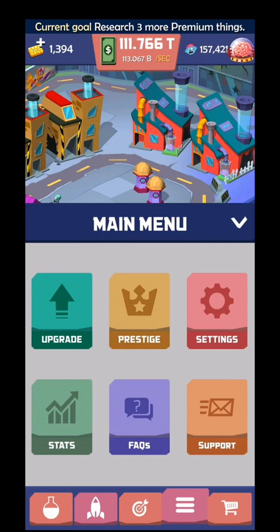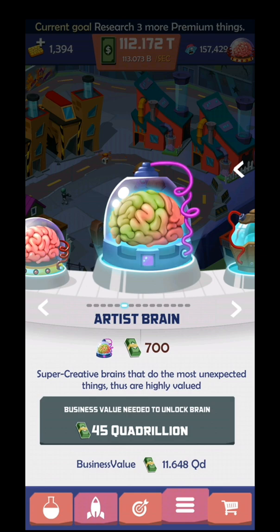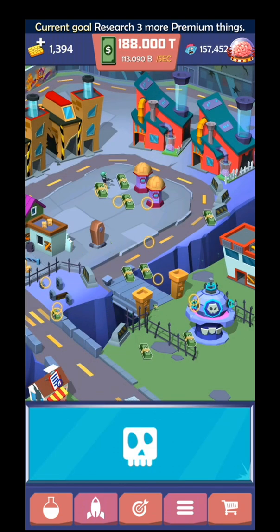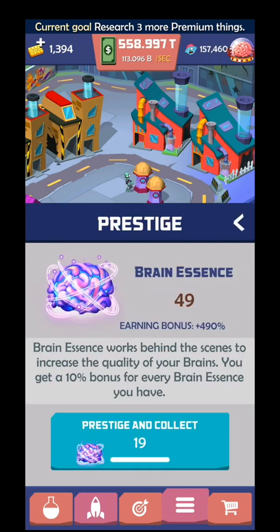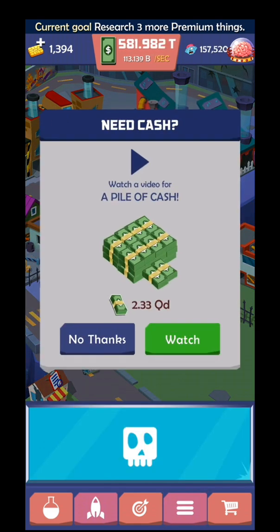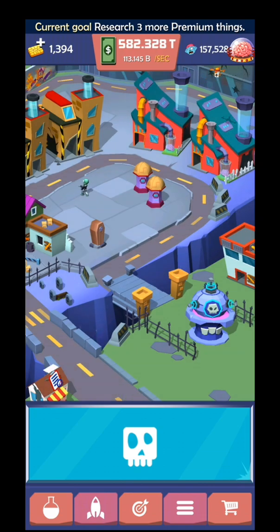Over here you have the main menu - upgrades, prestige, settings, stats, and so on. With upgrades, you need to have a specific amount for your business in order to upgrade to the next brain. In the prestige section, you can reset. Brain essence works behind the scenes to increase the quality of your brains - you get a 10% bonus for every brain essence you have. Right now if I'm gonna reset, I'm gonna have 19 brain essence. There's also an option to watch a commercial to get a specific amount more.